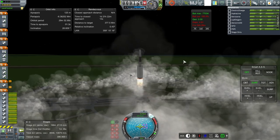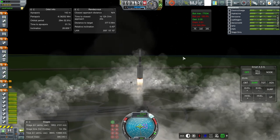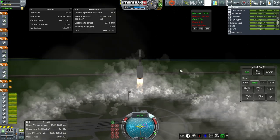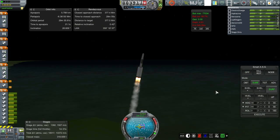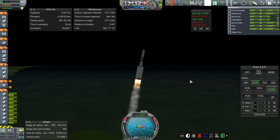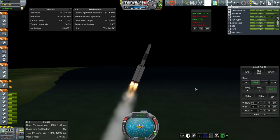Thrust-to-weight ratio on the ground at 1.34 - 3.14 would have been quite fast, and also pi. One more minute on the boosters. It looks like we're doing just fine here. Joints are holding up. We're at 4 kilometers, 225 meters per second. We are definitely past the speed of sound. Everything still looks good. 43 seconds left on the boosters.